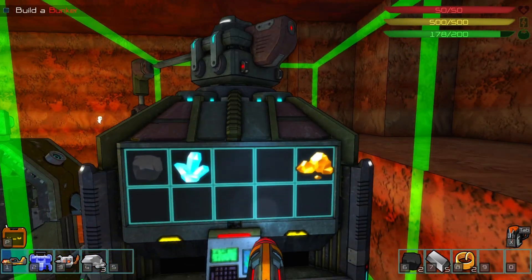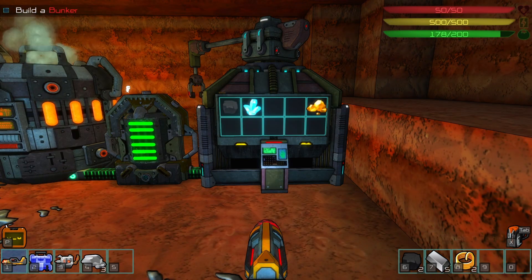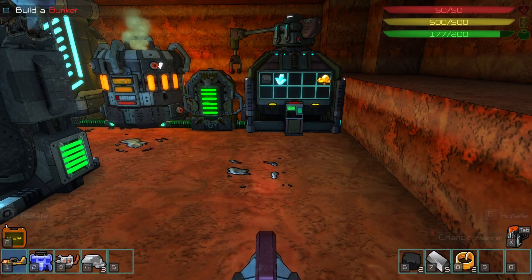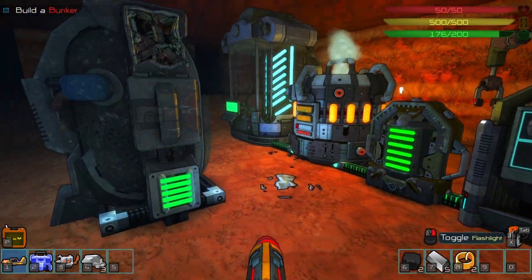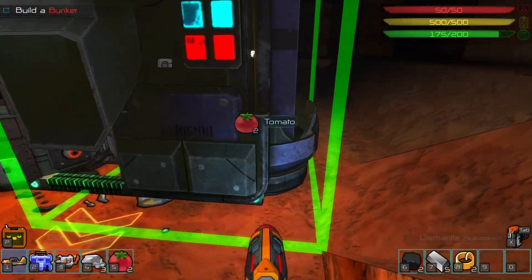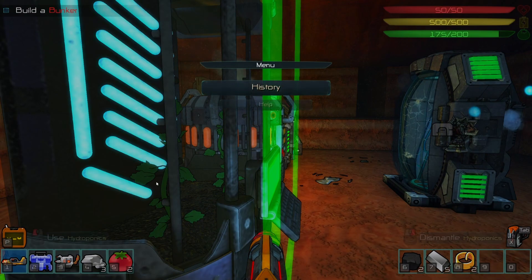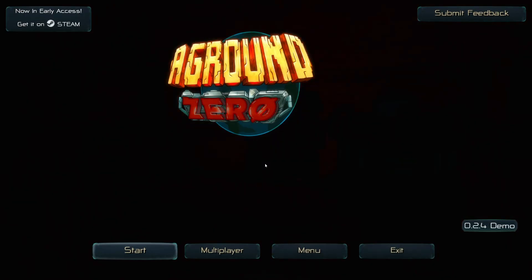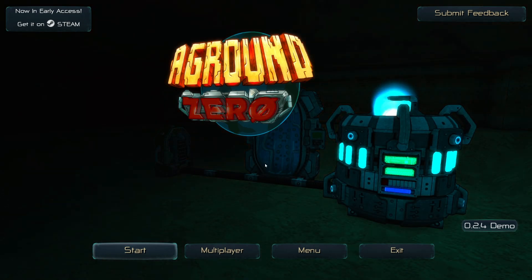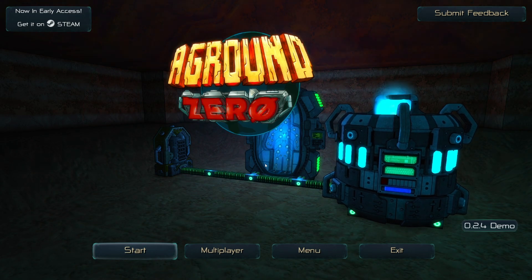If enough of you comment I'll produce a second video where we can explore more of the game, figure out how to get the automation going with the storehouse and factory - that would be very interesting, especially whether the survivors can pick up tomatoes and put them in the chest for me. Anyway, that's it for now - I'm Shirly Rocks. This is Ground Zero. Hopefully you enjoyed watching - I enjoyed playing it. If you did, leave a thumbs up, drop a sub, and thank you for watching!